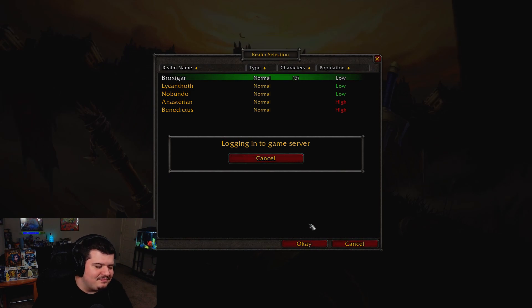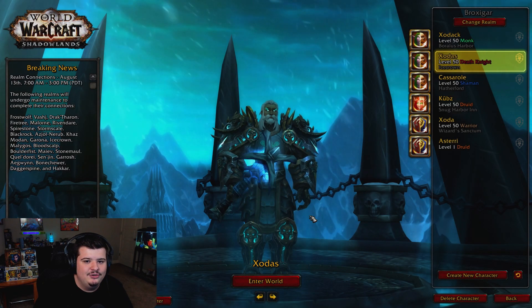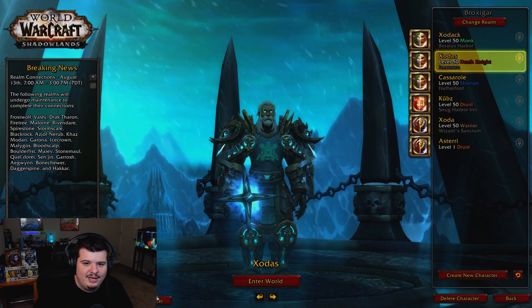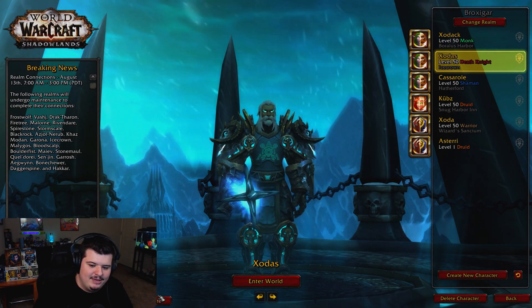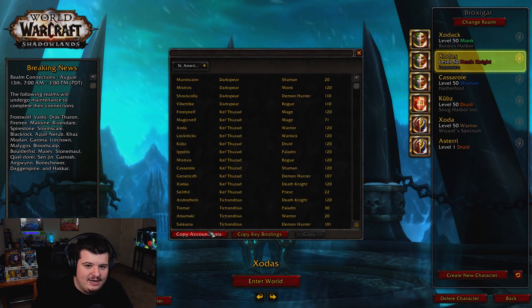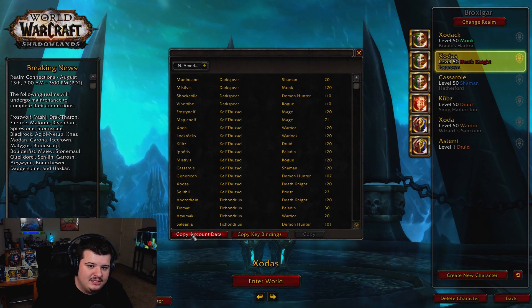Anyways, once you choose your server and it loads in, which will probably take a little bit, then you go over here to the copy character button. I know my webcam's covering it but that's the button right here. You click that.